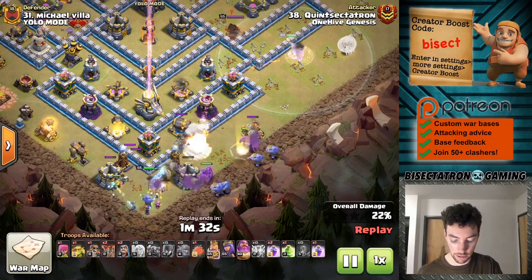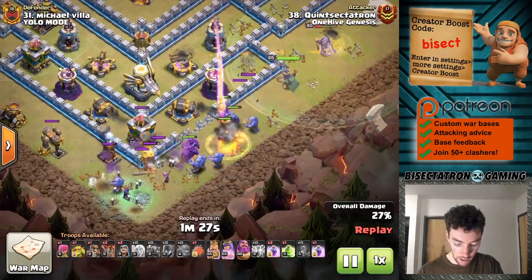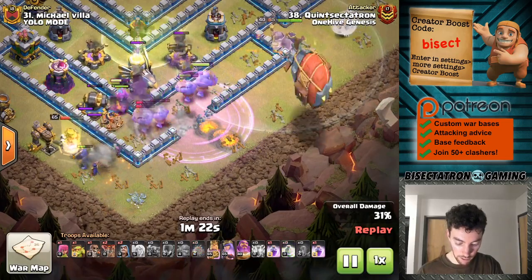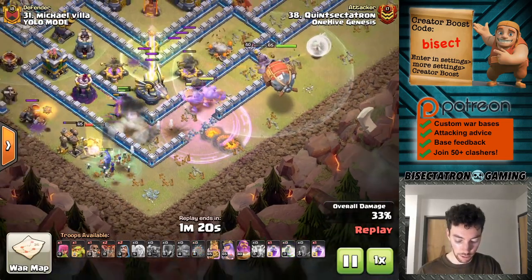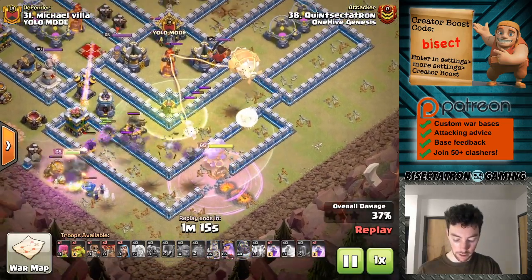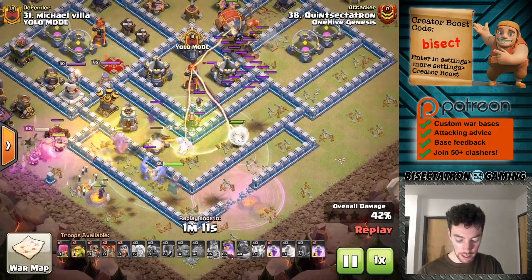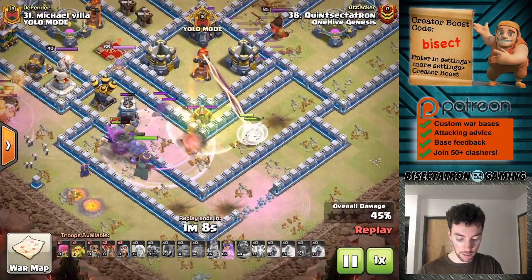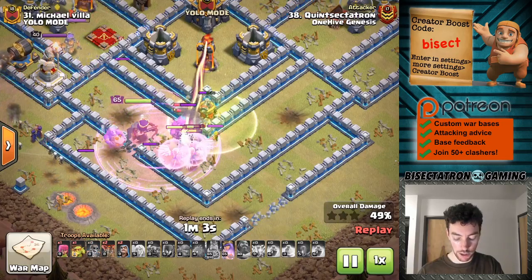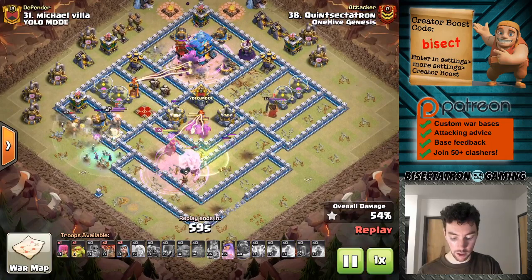But it looks like he locked onto the king — I didn't even realize that. Fortunately, I think he'll retarget when the queen is dropped. P.E.K.K.A.s taking some damage. Bowlers taking some heat as well from some of those giant bombs — I think those took out half my bowlers right there. But the king doing his thing on the outside. Looks like I missed one of the wall breaks, and that actually hurt me quite a bit. Because you can see the P.E.K.K.A.s stray off to the side and they're taking quite a bit of damage over there before the healers eventually switch on.